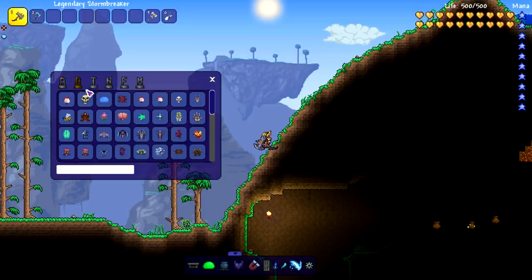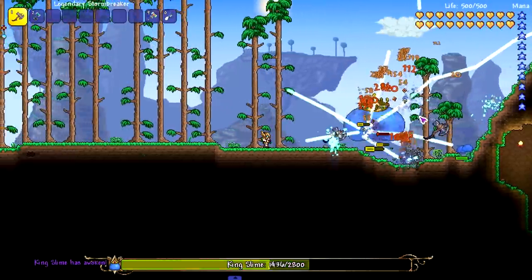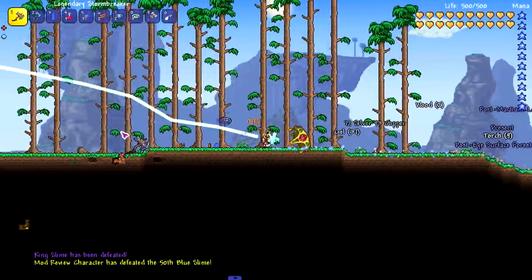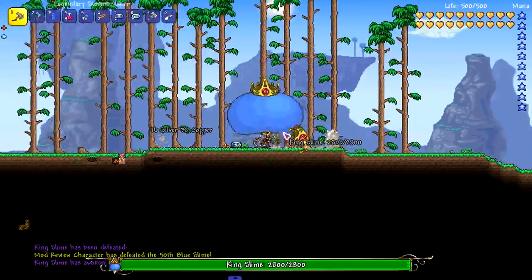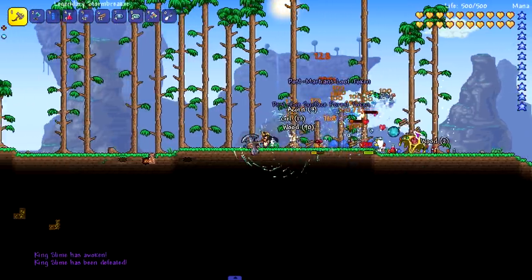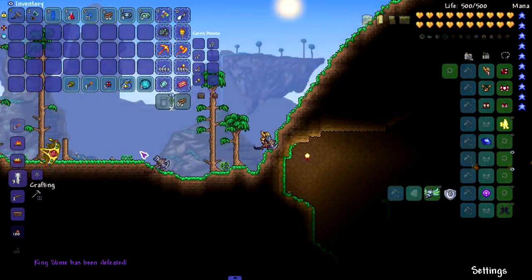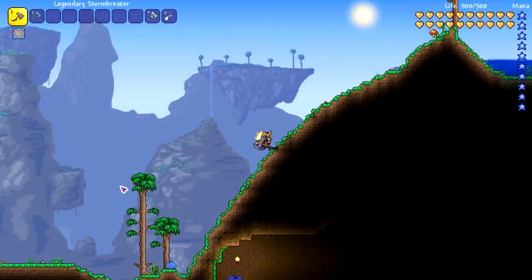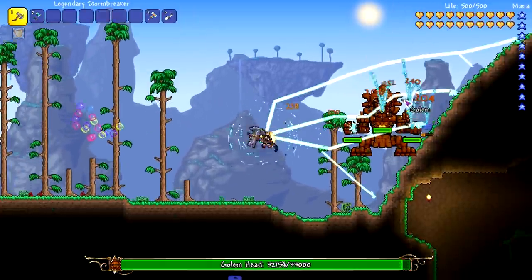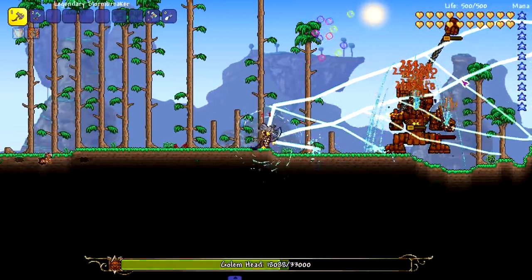Let's put these weapons to the test against a couple of bosses. First, King Slime: the right-click does okay damage and also shoots out a little burst of lightning every hit. King Slime has 2800 health, so it's fairly weak. The left-click is a bit faster. This is a melee weapon so let's put on some melee accessories and buffs to bulk up the damage. After grabbing some accessories — mostly crits — let's spawn in the Golem. The lightning attack seems like one of the better options.